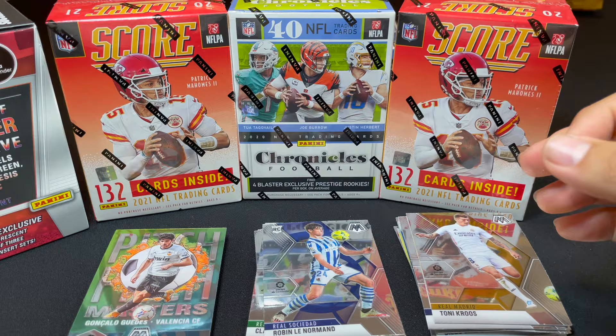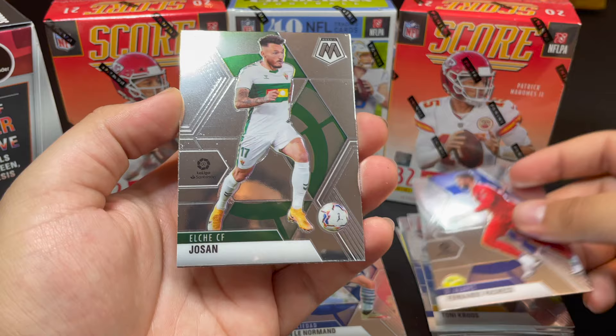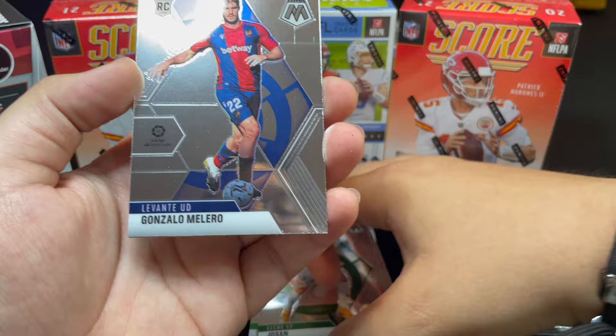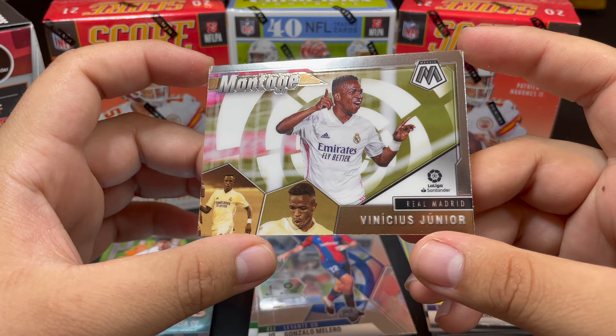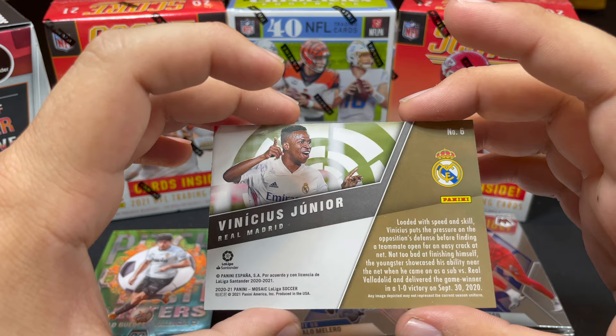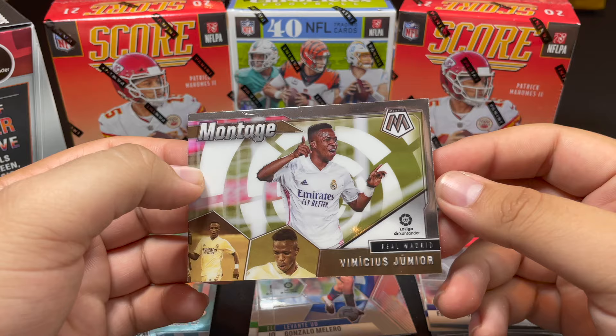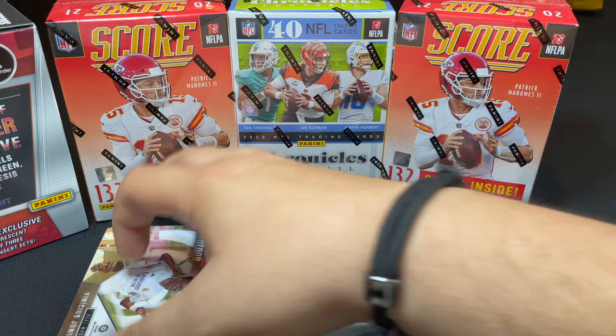Pack six: Fernando Pacheco for Deportivo Alaves, Jossan for Elche CF (rookie), Gonzalo Melero (rookie), and Vinicius Jr. for Real Madrid — a Montage card, solid pull. Pack seven: Johan Jordan for Sevilla FC, Edgar Mendes (rookie) for Deportivo Alaves, Javi Ontiveros for Huesca, and a Will to Win insert — Iker Munyain, club captain for Athletic Club de Bilbao. No numbered cards yet.